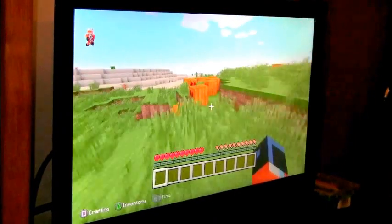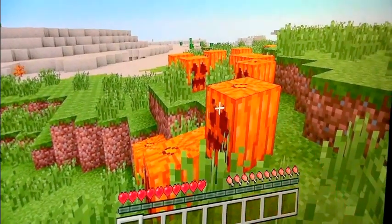And these are pumpkins. See? And you press — see this button? This button is how you destroy. And then this button right here — you see this button? This button is to place stuff. And these buttons are — look at the screen right here — these two buttons are for switching items around.